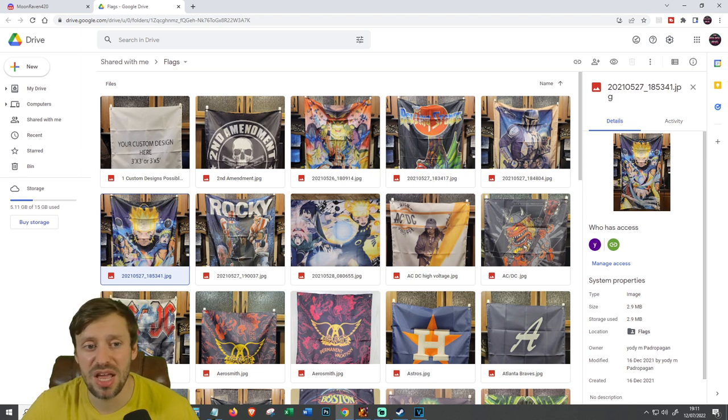It's three by three or three by five feet. Flags are starting at $15 each — different country, different rules. If you want to spice up your bedroom, your dining room, your gaming room, your lounge, whatever — want a flag — please get in contact with them and they'll happily make that for you. Unfortunately, they only ship in the USA and I believe Puerto Rico.